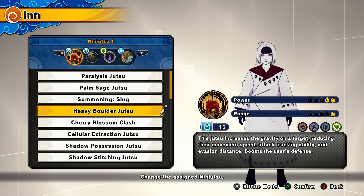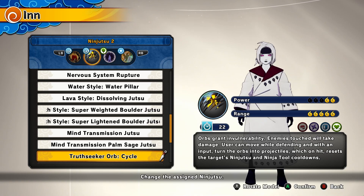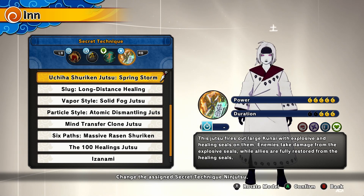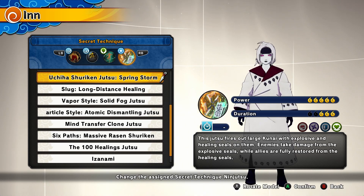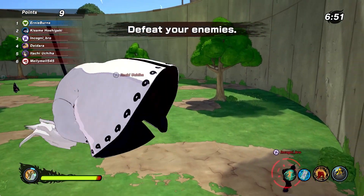For the first Ninja 2 I'm using Heavy Boulder Jutsu — you get this free by playing 50 games of healer. Second ninja is True Seeker Orbs, which you get from the Naruto Healer DLC. For the clone I'm using Emergency Exit, which lets you heal yourself. For the ultimate, Cheshire's Springstorm — get this from the Sword of Your Master, she is free.